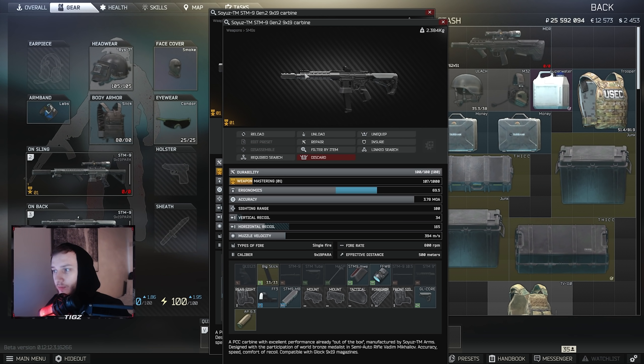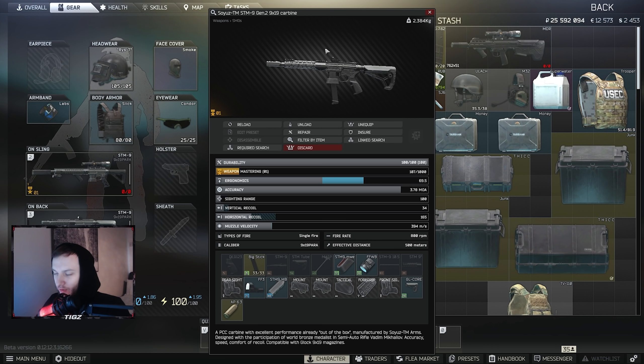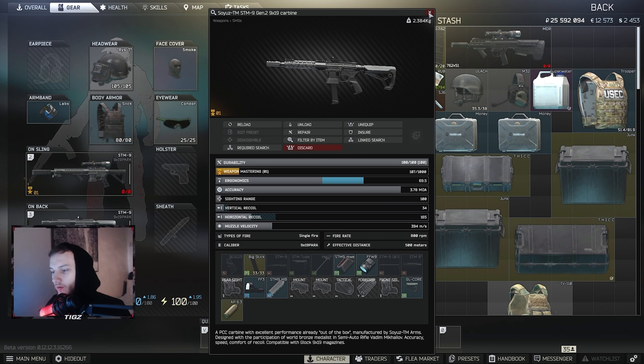I have two builds here: the best-in-slot build and the budget build for people that are broke. I wanted to appeal to both audiences — for people that have high-level traders and for people that are new to the game and want something good that's easy to use. A lot of guns early wipe have a lot of recoil and there aren't really great choices right now, so in my opinion the STM is one of the better options.